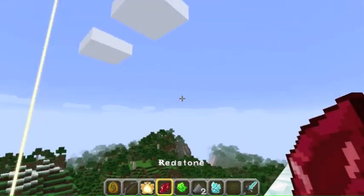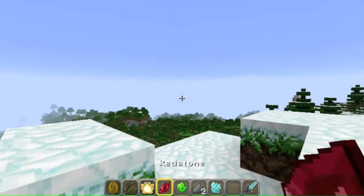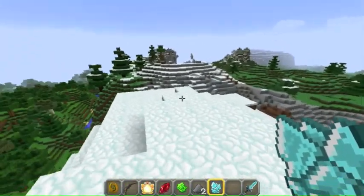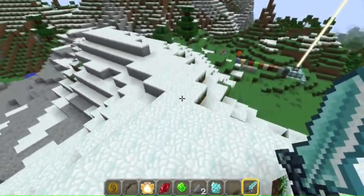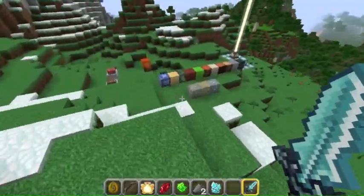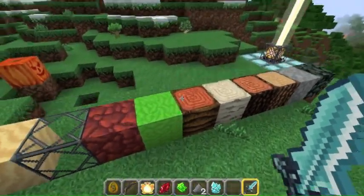Oh, I forgot one more thing — these gems. They're like gems or stuff like that. The emerald, the redstone, here's the diamond — this stuff's amazing, I forgot this was in my inventory. Don't forget to leave a comment saying what texture pack I should do next for this texture pack showcase. I think this will be something that might actually happen.